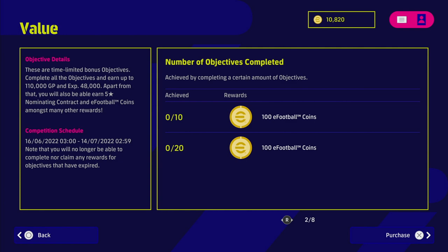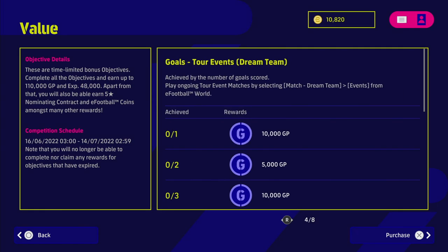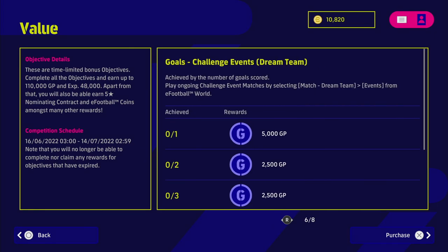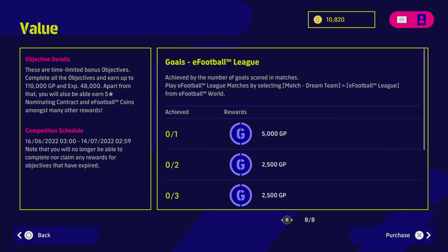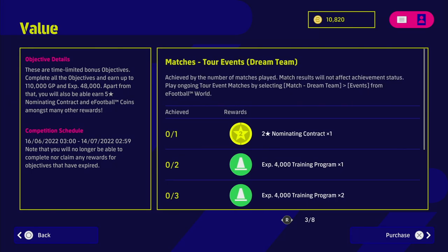These objectives come into fruition when you play event matches and tour matches. Some are achieved by the number of matches played, some by goals scored, some by matches played in challenge events and goals in challenge events, and others by playing matches in eFootball League and scoring goals. These all stack — so if you buy this pack and play against the AI, you'll be able to unlock them.